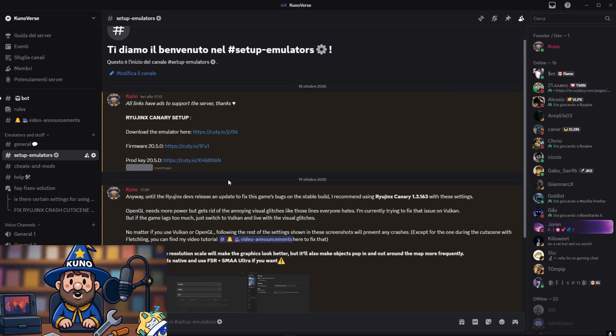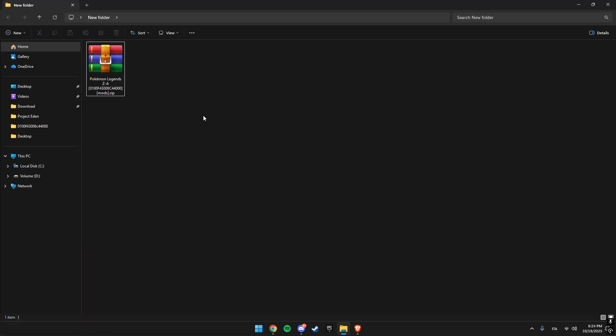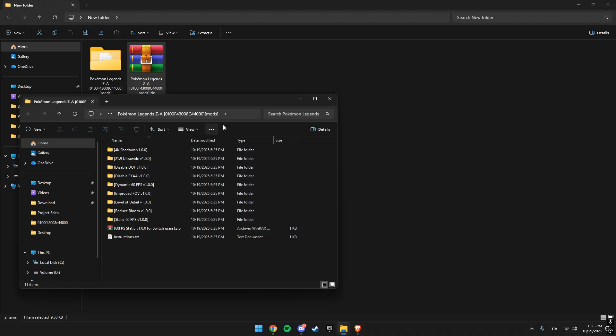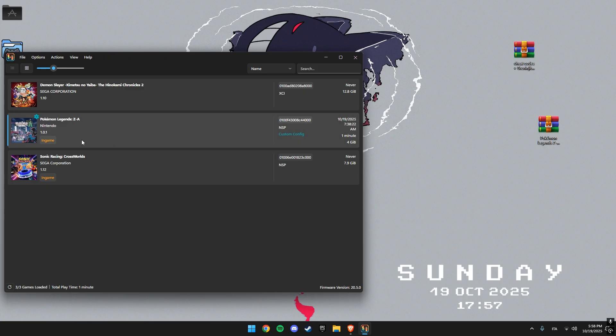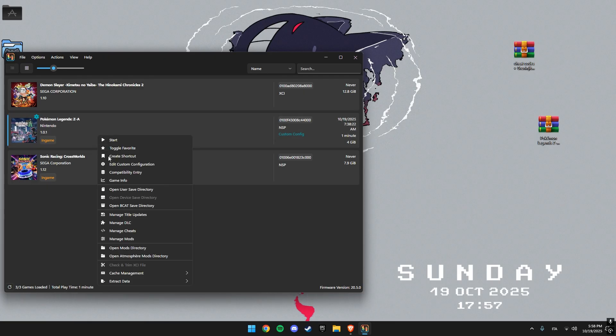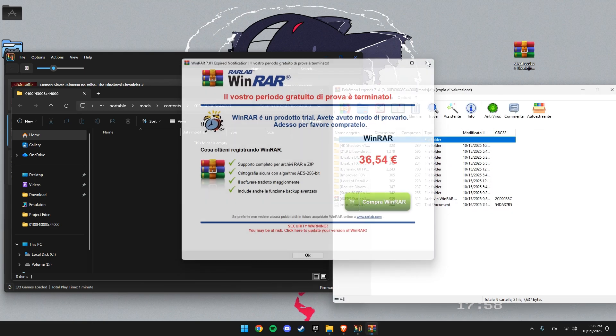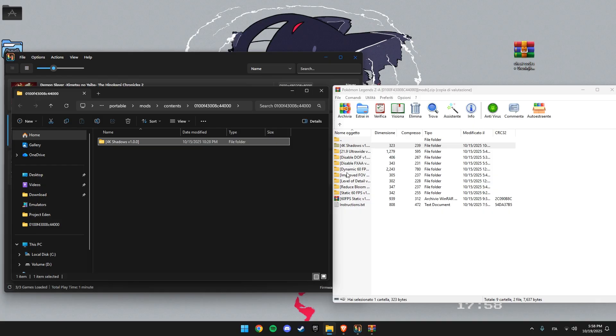Alright, let's get straight into it. To install mods, first download the modpack from my Discord and extract the zip file you get. Inside you'll find multiple mods — just pick the ones you're interested in. Now open your emulator, right click on your game, and select Open Mods Directory. If the folder is empty, that's completely normal. This is where all mods and cheats need to be placed.